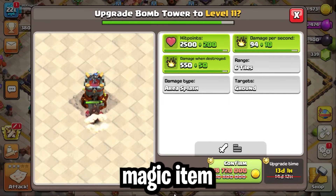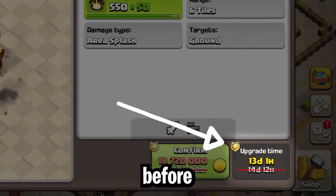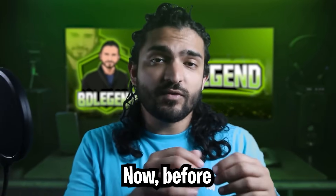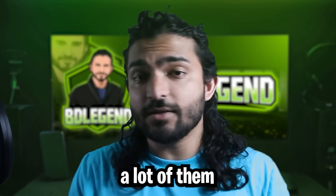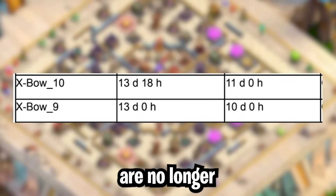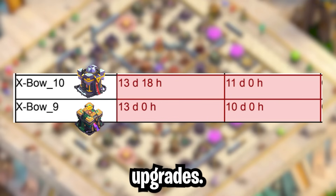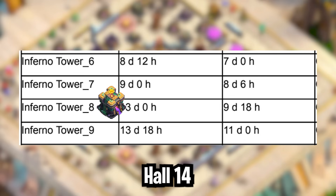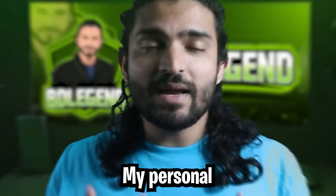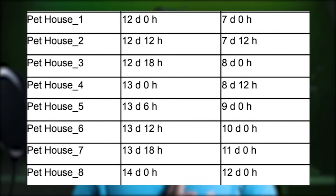The first of those things is that the optimum magic item value in the game currently is for upgrades that are longer than 12 days, before any time reduction from the gold pass. Before these time reductions, there were a lot more upgrades that fit this criteria, but a lot of them don't anymore. For example, Expos level 9 and 10 are no longer good magic item value, even though they're Town Hall 14 and 15 upgrades. Another example is the Inferno Tower going from level 8 to level 9. My personal favorite is the ridiculous time reductions for the Pet House, which you guys can see in this image.